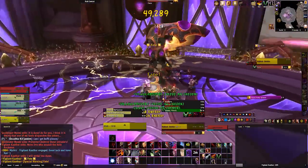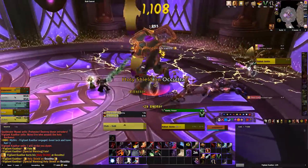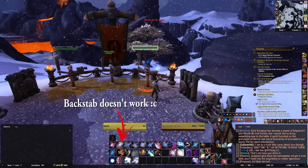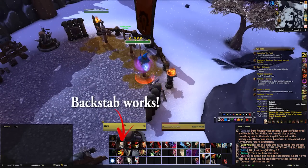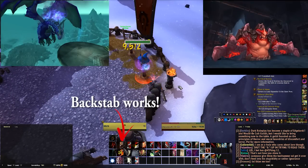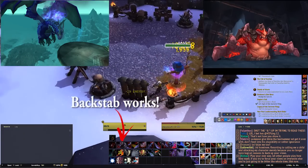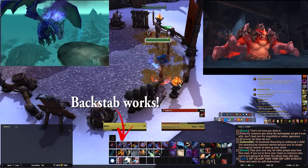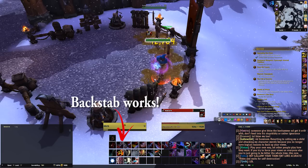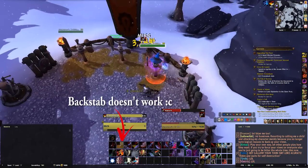Positioning yourself behind the target isn't as hard as it might sound. You are able to stand to the very left or the very right of the target and it still considers you behind them. So if you have a target that stands at the edge of an arena and you can't actually get behind them because there's no platform, you can sit at the very edge — like the cliff side of the arena — where you can kind of see their back, and you can still use your backstab moves and any move that goes from behind.